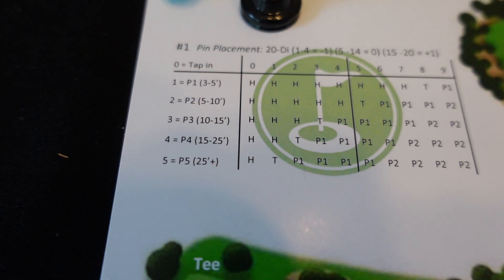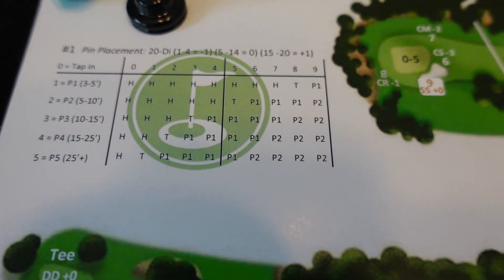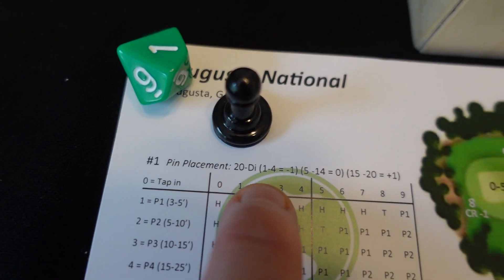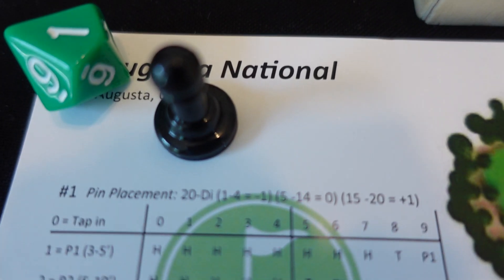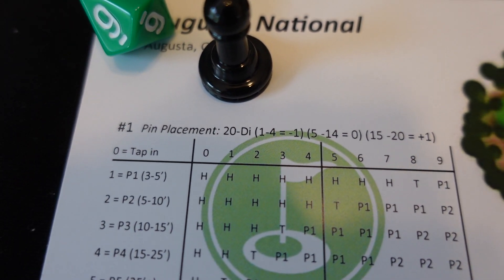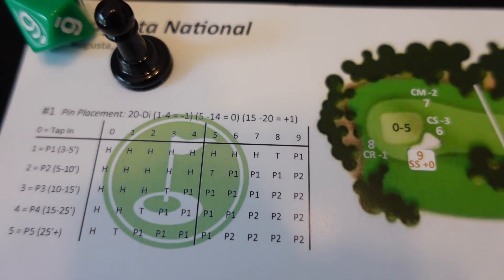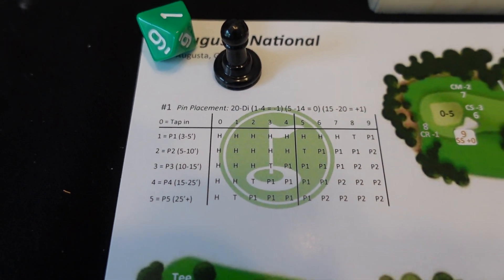From that putting position, a zero, one, or two puts me in the hole, a four is a tap-in, and everything else moves me up a level or two. Before putting you need to roll for pin placement using a 20-sided die. A roll of five to fourteen means no adjustment. One to four and you subtract one on your putt roll. Fifteen to twenty means a bad pin placement and you add one.